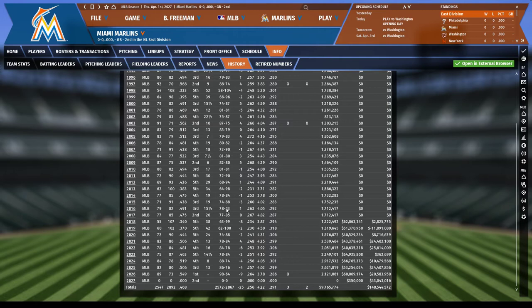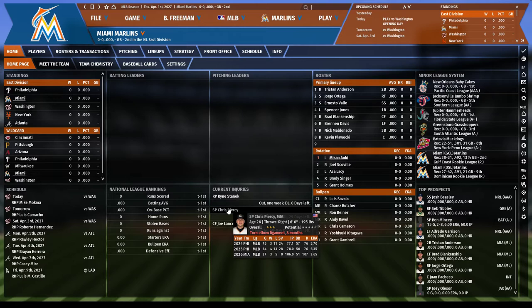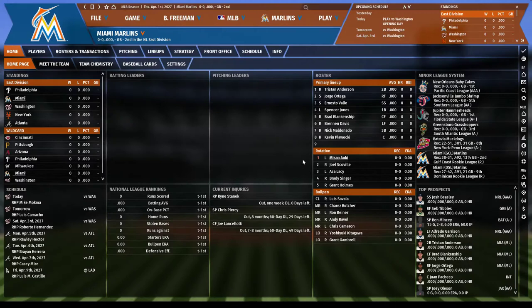My Pythagorean win-loss record - which is based on how many runs I scored versus how many I gave up - shows I got quite unlucky for a few years and even got unlucky last year. I lost one of my starting pitchers who was really good for me, so I had to make some deals and acquire new talent. It's April 1st, 2027 and I'm going to play through Opening Day versus the Washington Nationals.